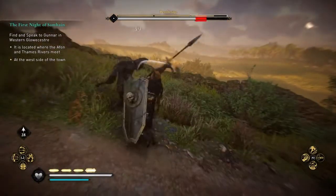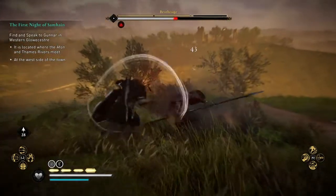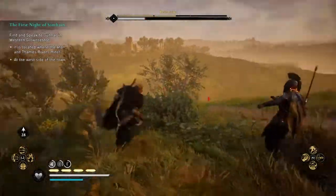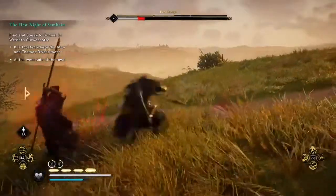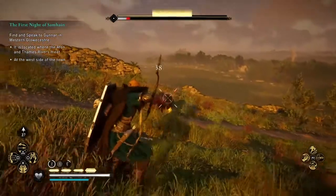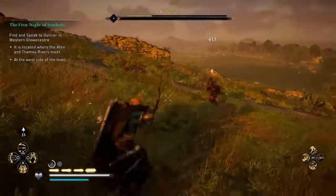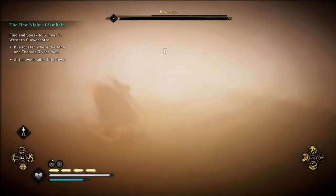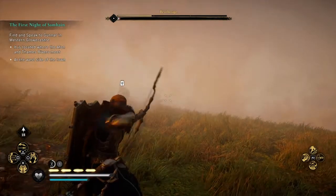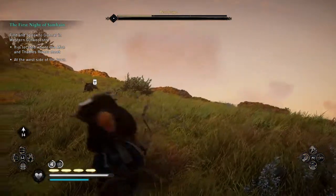I guess my horse is a hundred times weaker than I am, because he killed him in like two hits. Or maybe he didn't — I just saw him pass. Anyway, he's close to death, that's for certain. I wanted to get him with the arrow but I kept missing until I didn't.